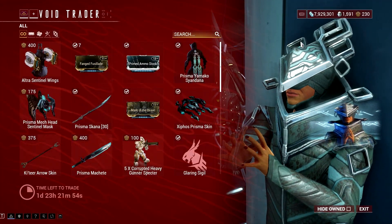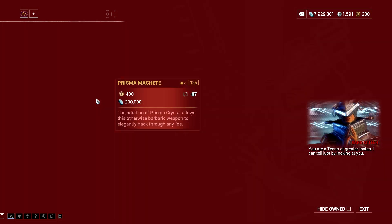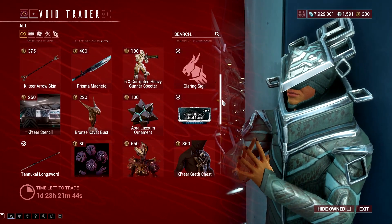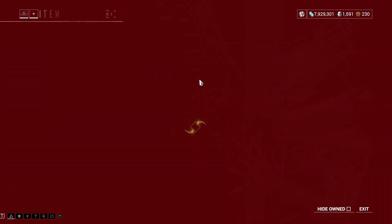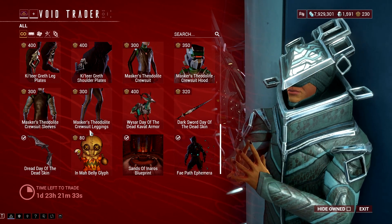So these are my top recommendations for the Void Trader right now. Other things like the Prisma Machete are optional — get it if you have some extra ducats and credits. All the cosmetics are optional if you have enough resources to burn on the Void Trader store. The ones I mentioned are the ones you should prioritize first as they are more useful compared to the other items in the Void Trader right now.